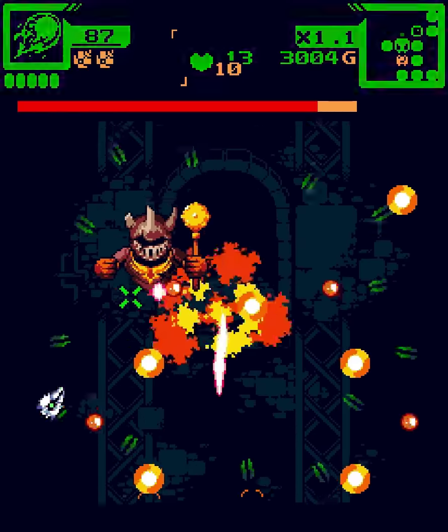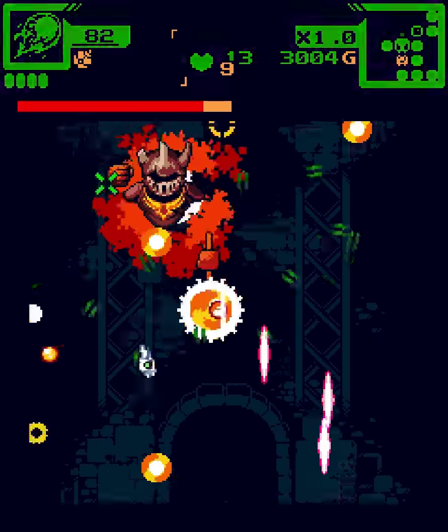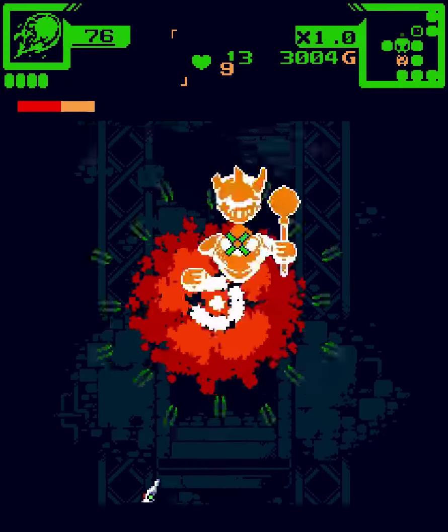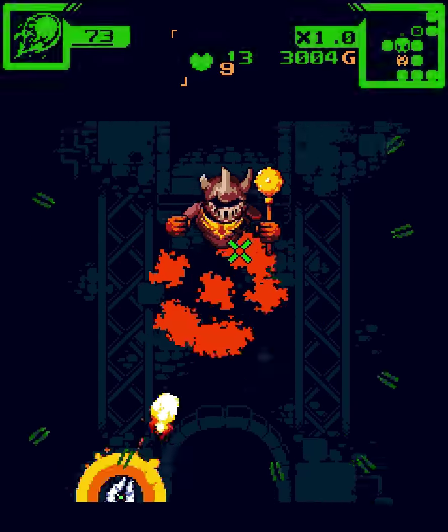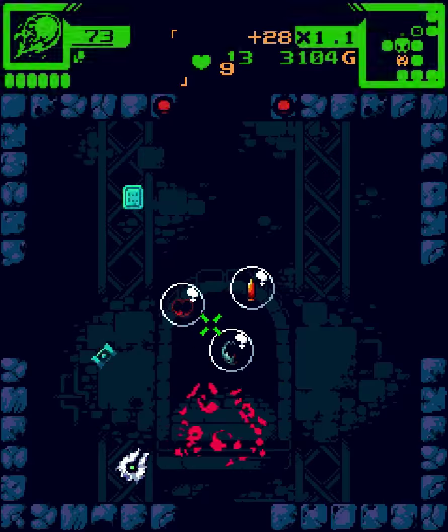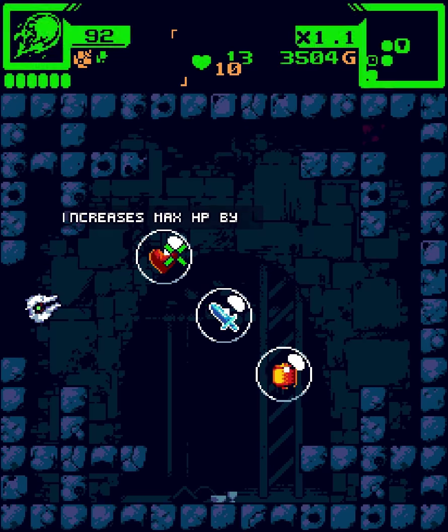This guy is a pain in the butt. Did I hit him? Did I do contact damage with him? That's annoying. This guy is a pain because he slowly approaches you from the bottom of the screen as you're fighting him. I find that really annoying. I don't really know how to deal with that — should I try to go behind him and push him up? I actually just don't know.